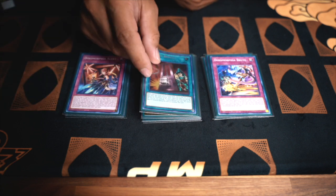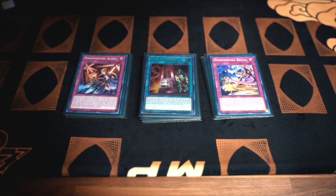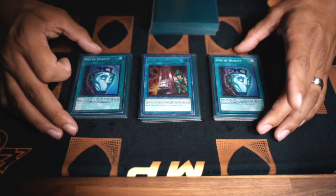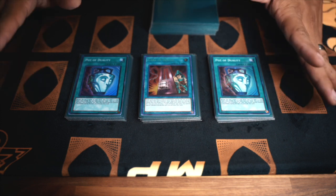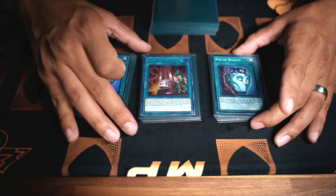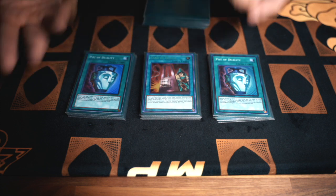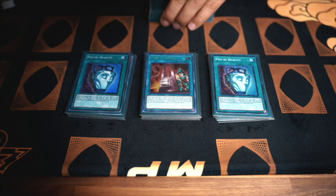We have one Card of Demise. Card of Demise is actually pretty broken. This was actually the third Duality slot. Duality is nice, but the issue is you can't special summon the turn that you activate it. With Card of Demise, if you've set four and have nothing in hand, you can literally activate this, dig three deep — it's really nice. These are consistency cards, that's basically all this is.